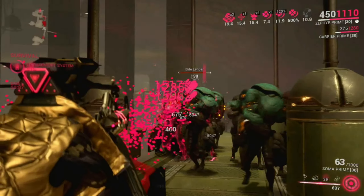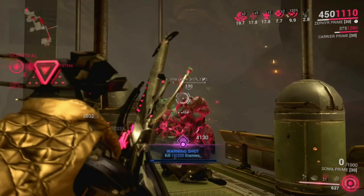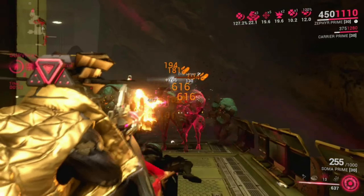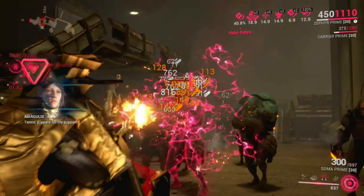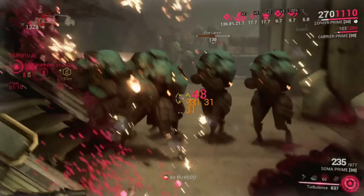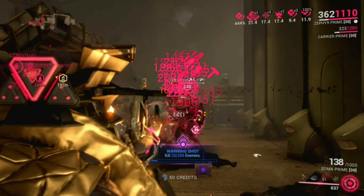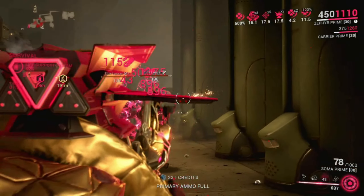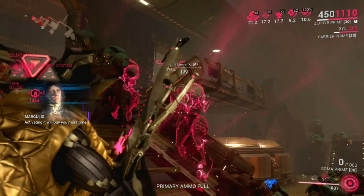If you use Carrier Prime, you're going to need Vigilante Armaments, Offense, and Favor on it, which helps increase red crit damage for primary weapons. Using the red crit build, I'm just shooting through these enemies, getting headshot kills — pretty much easy as that. They're dying pretty easily and you're seeing great big pink crit damage, which are all red crits.